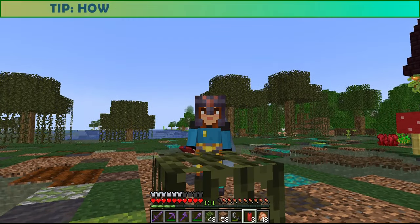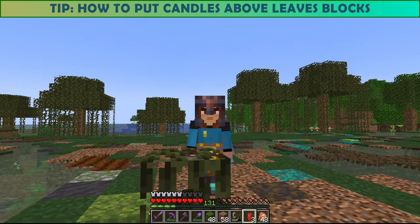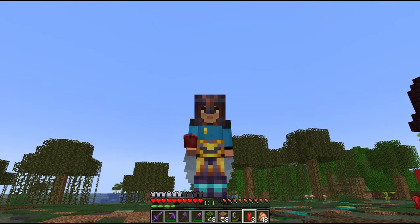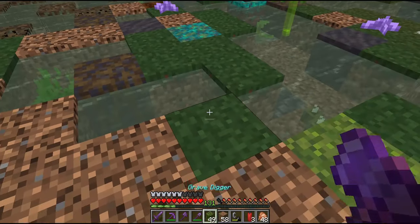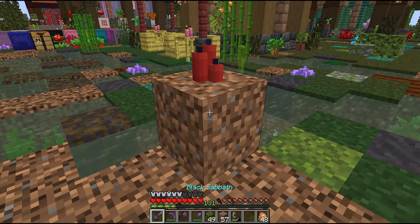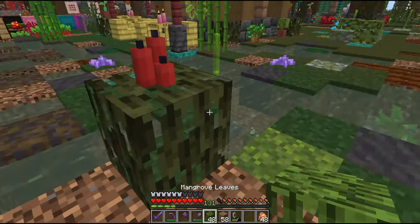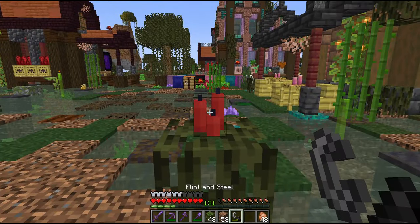Let me show you a small trick. You can't put candles on leaves, but how did I manage to do it everywhere in this village? Use a solid block, put the candles on it, then replace the solid block with leaves — and there it is! Sadly, this doesn't work with lanterns.